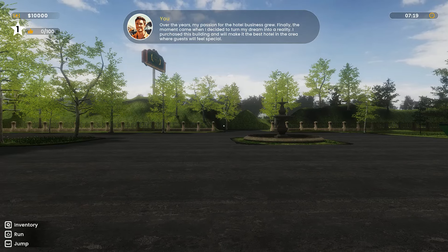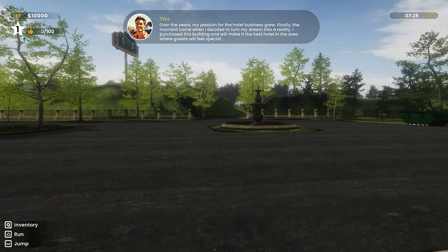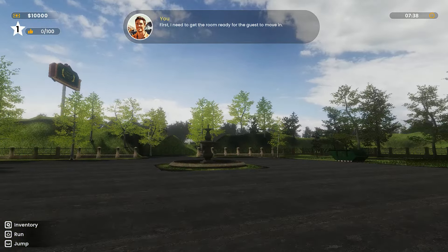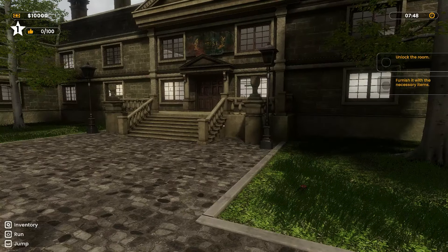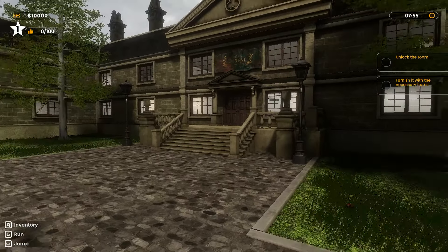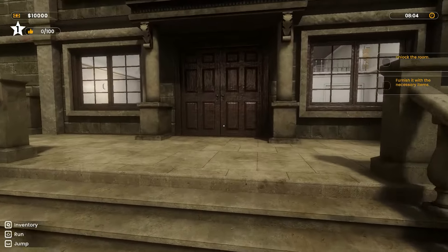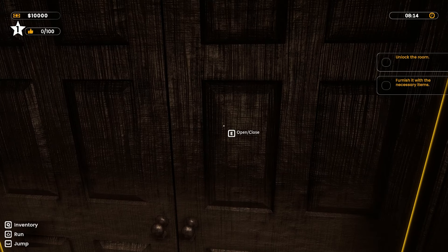The intro reads: 'Over the years my passion for the hotel business grew. Finally the moment came when I decided to turn my dream into a reality. I purchased this building and will make it the best hotel in the area where guests will feel special.' First I need to get the room ready for guests. I was looking the other way completely. E to open and close — why they make it E, that annoys me.